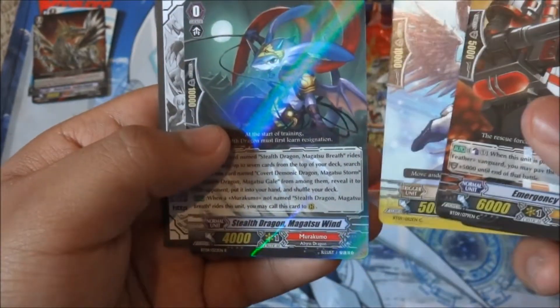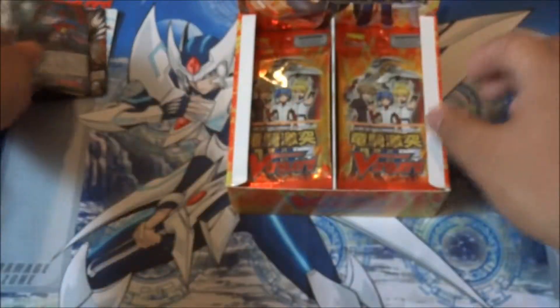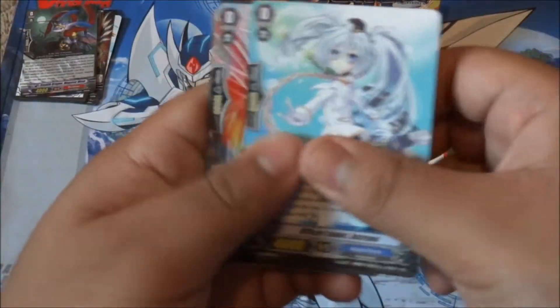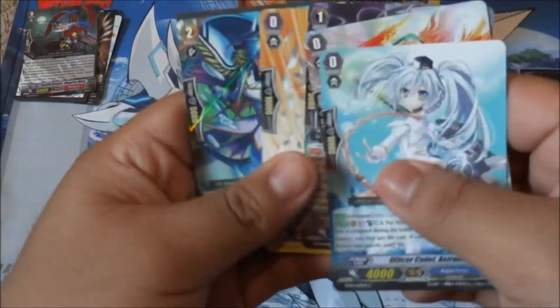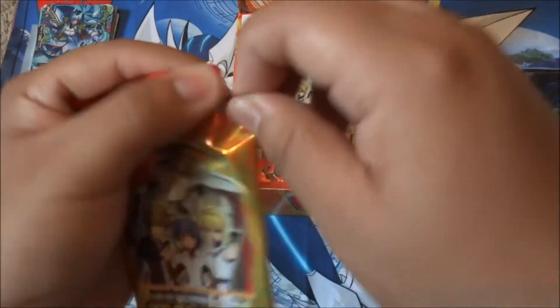Oh, we got a Stealth Dragon Magatsu Wind. Come on, SV. I hope you guys can tell I'm super excited, because I was waiting all weekend for this. Since I couldn't buy boxes Friday, I pre-ordered it online. We got a lot of goodies from Ideal 808.